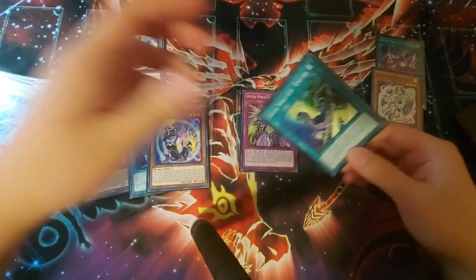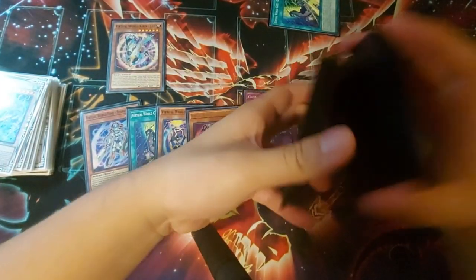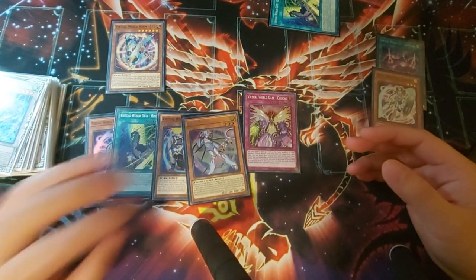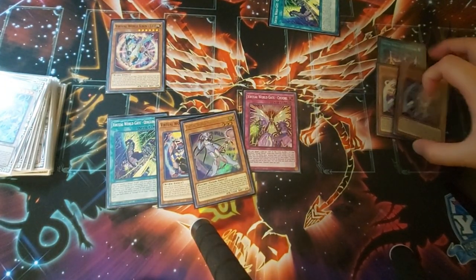We can go Qinglong and add a copy of Lulu, because Lulu is pretty much your best card. The important part here is you want to make sure you keep the Qinglong, because I'm going to be trying to go into Crystal Wing. We need to set a card for Zulken, so for that reason I'm going to be discarding the Nian. Now we have double Nian in our graveyard, which is okay — it's not really that big of an issue.